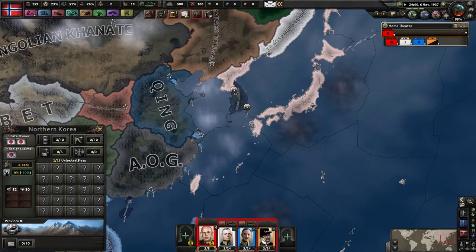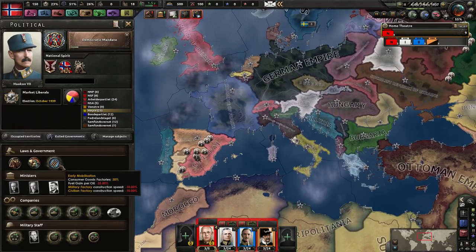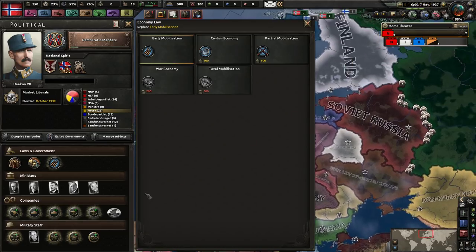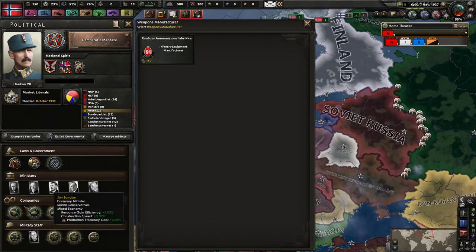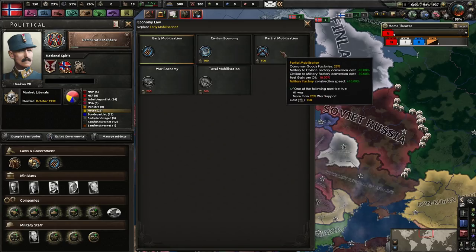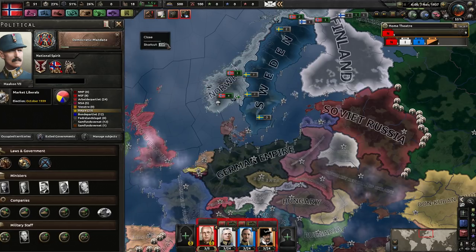Now we're going to do the democratic mandate and get some political power to change up our government. We can in fact mobilize even more because we're already at 55% world tension. We don't need any of those other options. I think the best option is to just go for stronger mobilization - we could swap out our ministers but I'll just do this for now.